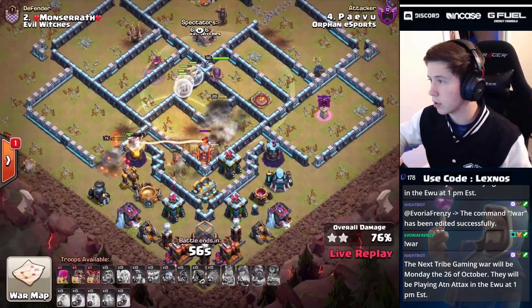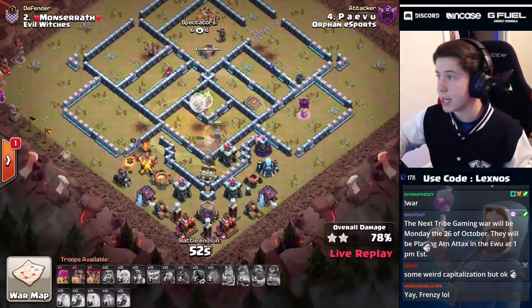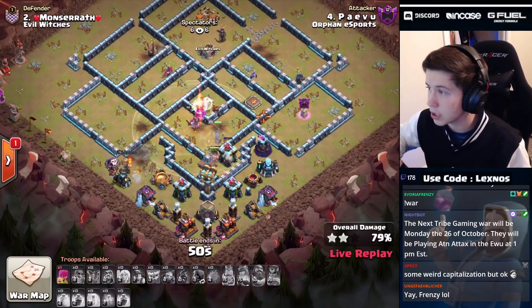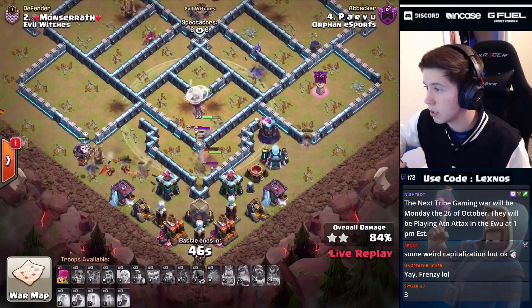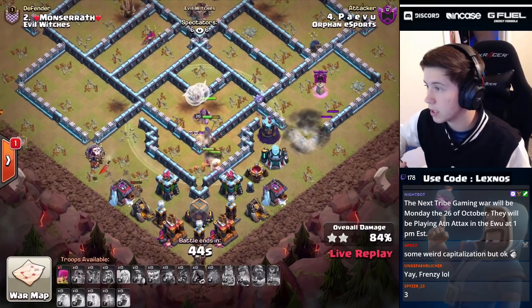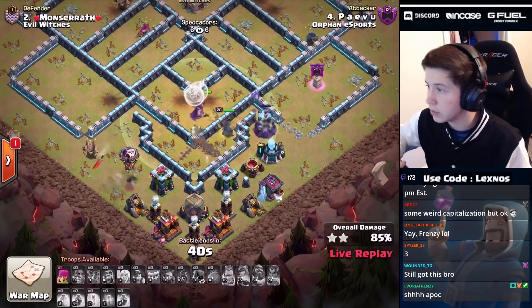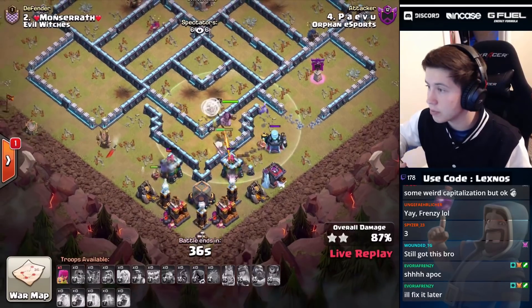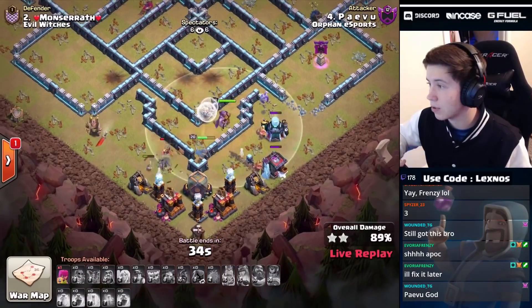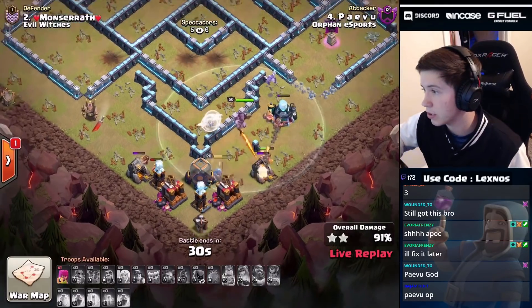Miners are making their way to that inferno tower. We don't have the royal champ ability but we still have healers. I think it's a clan clash guys - healers on the hybrid is broken! Look at this - queen didn't get as much value as we wanted, but it doesn't matter. Healers on miners, healers on royal champ - OP! This is a triple!